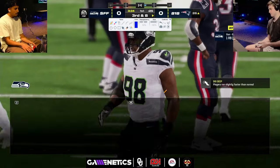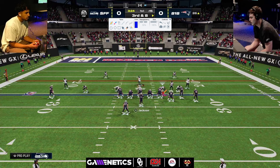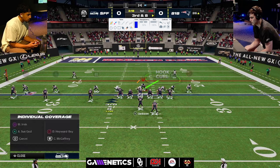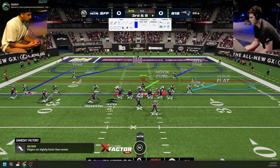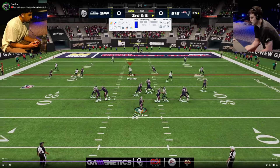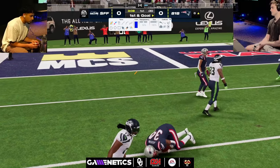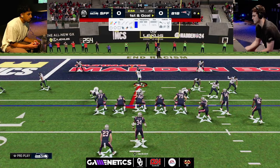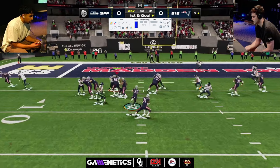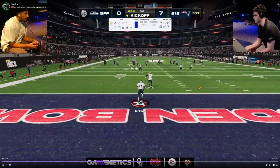D-Croft goes to a quarters defense here. Honestly, haven't seen a lot of this. We saw it in the tournament with Henry versus Cobo — Cobo absolutely annihilated that defense. It's kind of a variation of 3-3-5 wide. First and goal, Pavan gets an easy dot, and he's going to stay in this because Pavan wants to play quarters. The pressure isn't as good from quarters, and the run defense isn't as effective. I don't think we'll see D-Croft go back to quarters against Pavan. Pavan's able to get 7.